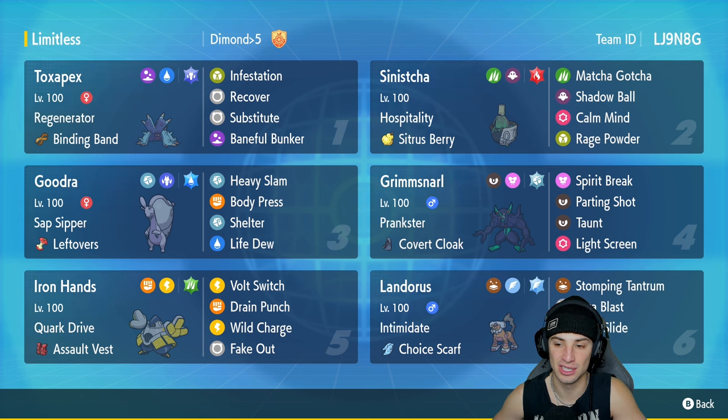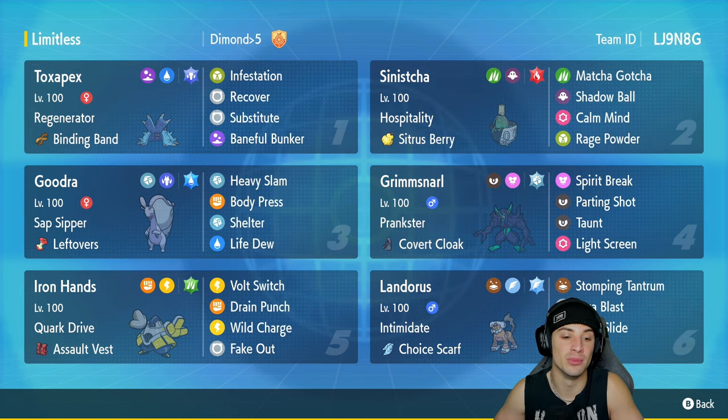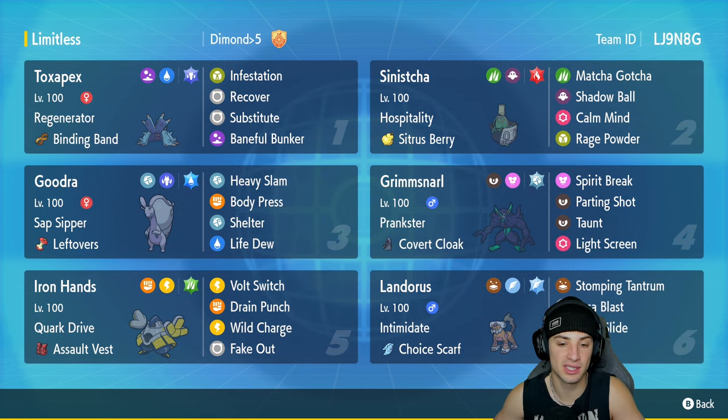Grimmsnarl is a great Pokemon especially for setting up screens behind a stall team. It's got Prankster with the Covert Cloak, rocking Spirit Break, Parting Shot, Taunt, and Light Screen. In our fifth slot we got Iron Hands, great for a stall team because it can Fake Out and allow other Pokemon to set up moves. It's got Quark Drive and Assault Vest with moves Full Switch, Drain Punch, Wild Charge, and Fake Out.